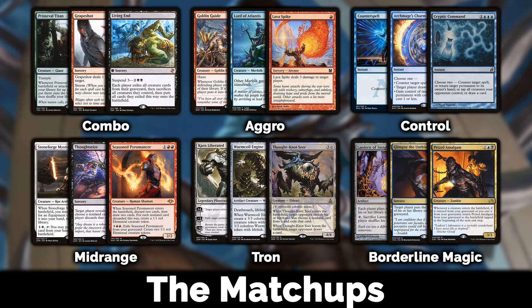Control is a tough matchup — they have plenty of permission in the main and tools in the sideboard to deal with your rhinos. But unlike other Shardless decks, you're not heavily relying on Crashing Footfalls: Savage Knuckleblade, Huntmaster of the Fells, and Bloodbraid Elf can all pull their weight. If they bring in Chalice of the Void on zero, it's not the end of the world — you have other cascade targets. Ideally in game one they don't even see Savage Knuckleblade or Huntmaster, and they side incorrectly.